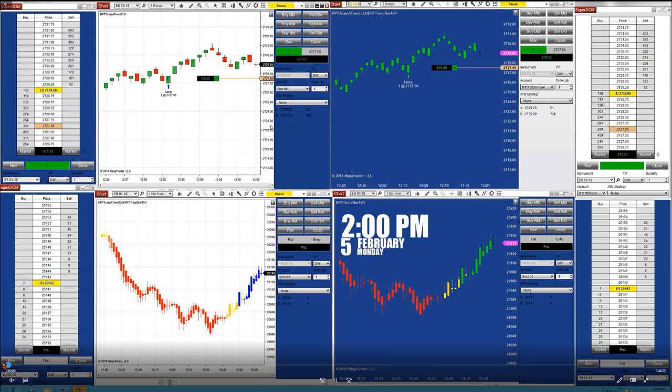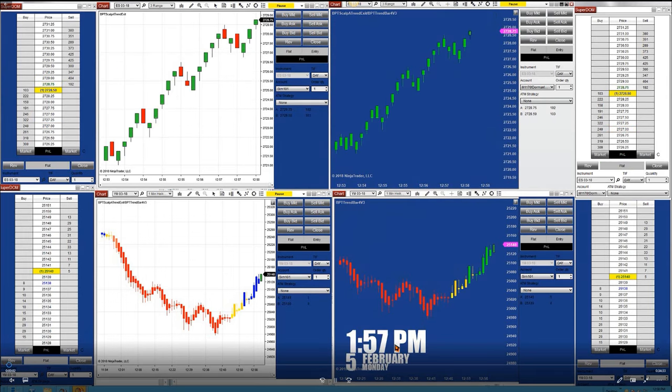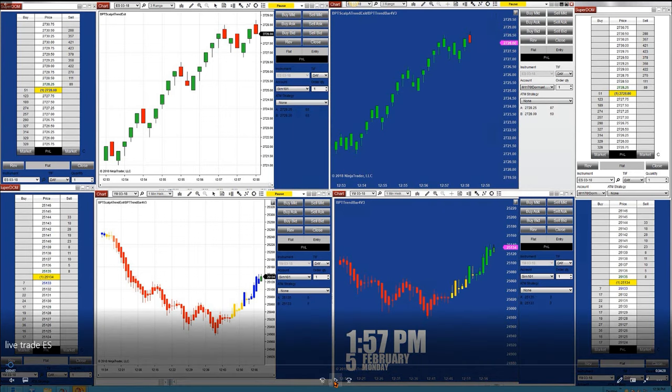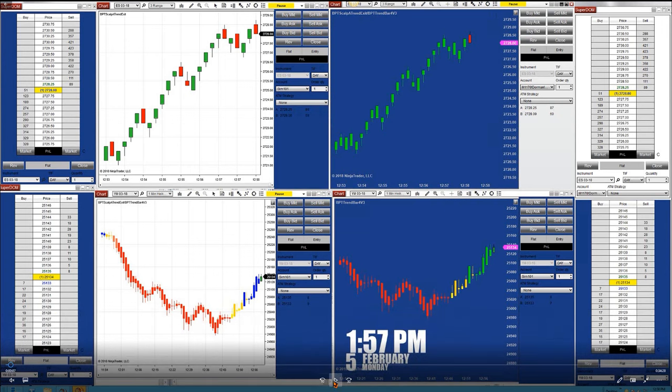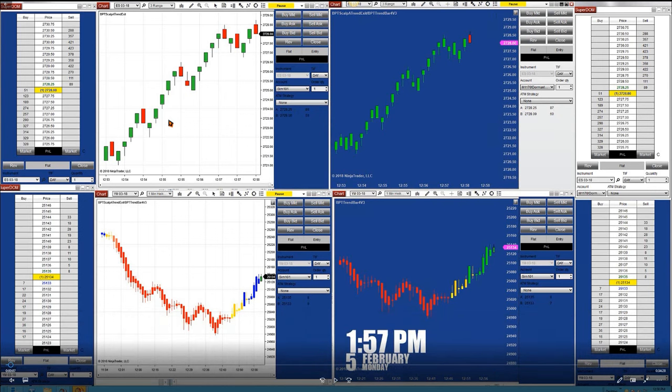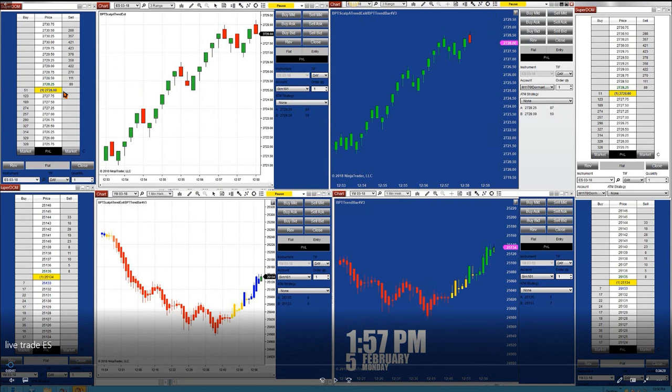We've reloaded this four or five times today for different accounts and live accounts. What we are looking at in this video is the 3-range ES. On the right corner it is the live trade — that's why you see the chart trader is in white — and on the left corner the ES dome is on the sim, that's why it is in blue.